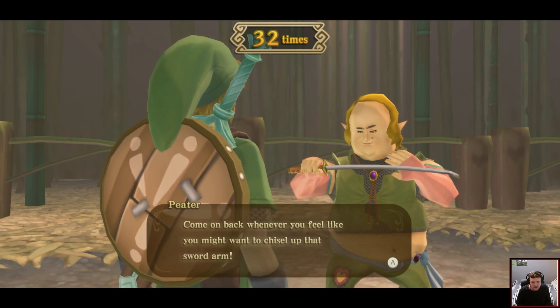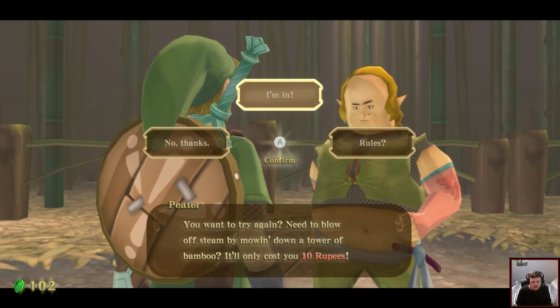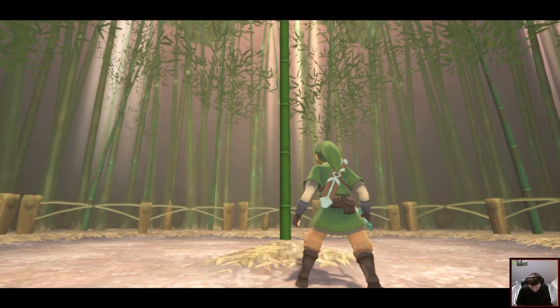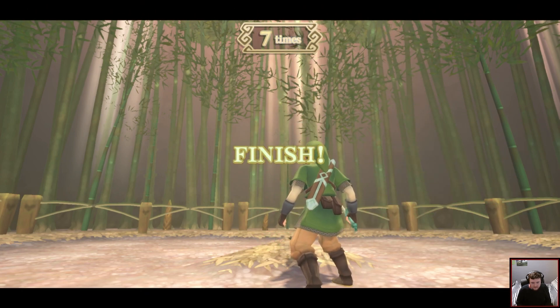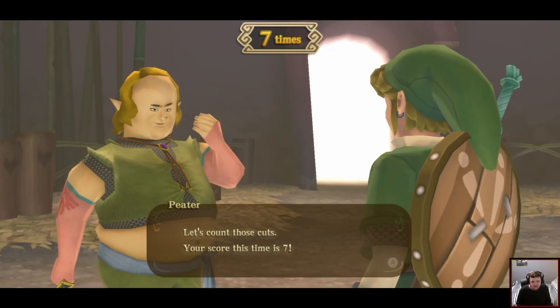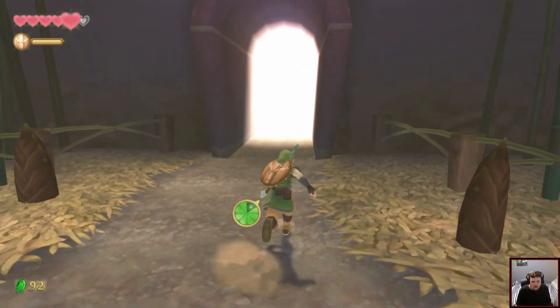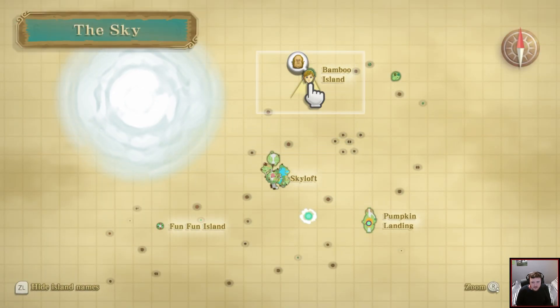Let me see if I do it one more time — I was going too fast still, so I was still spinning. I definitely need a longer sword to do it better. So that's that — Bamboo Island and the Clean Cut minigame. I can't fly into Beedle's shop, so I think I'm basically done here.